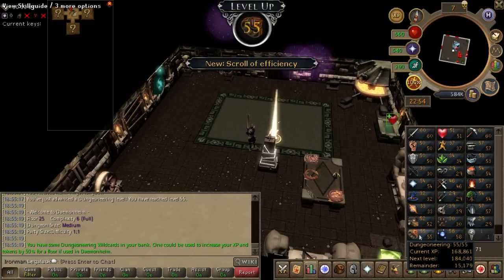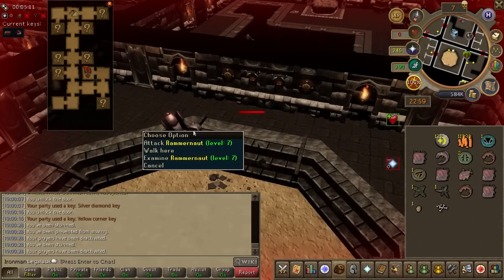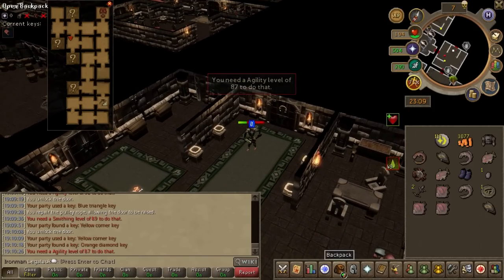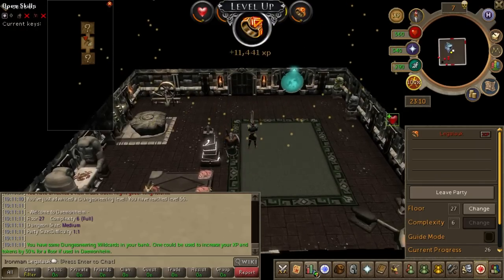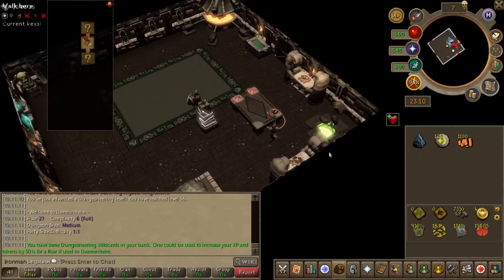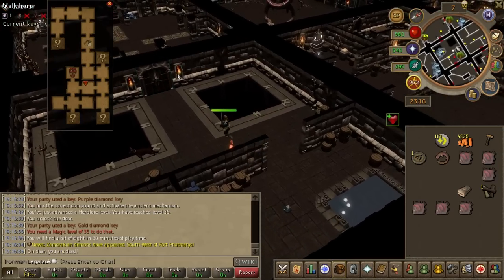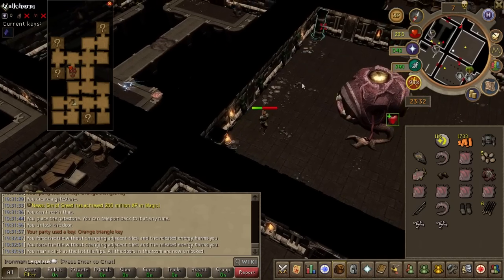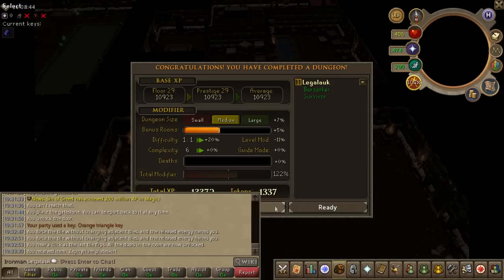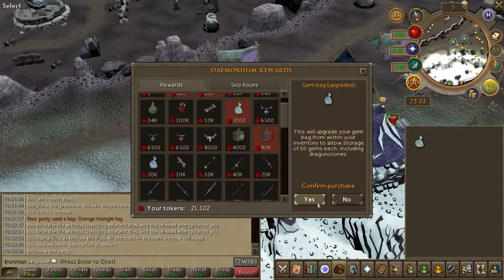55 dungeoneering! 56! Should be done after these next two floors. The last dungeon for a little while, and we will finally have our gem bag. There we go — that's what I'm talking about. We've got the gem bag, and we've got the gem bag upgraded, baby! That's going to make getting 80 crafting so much easier.